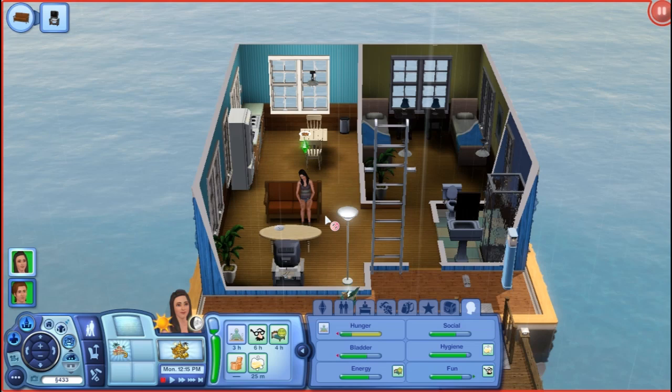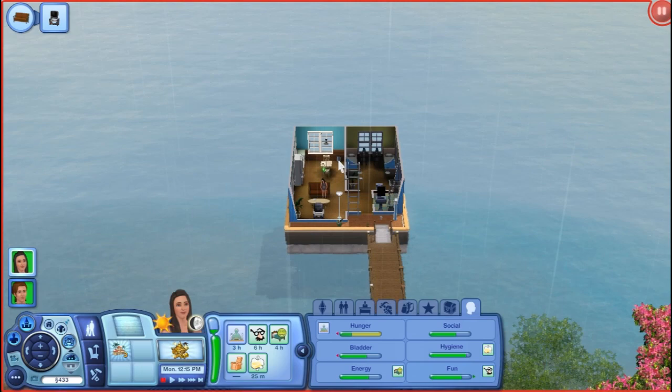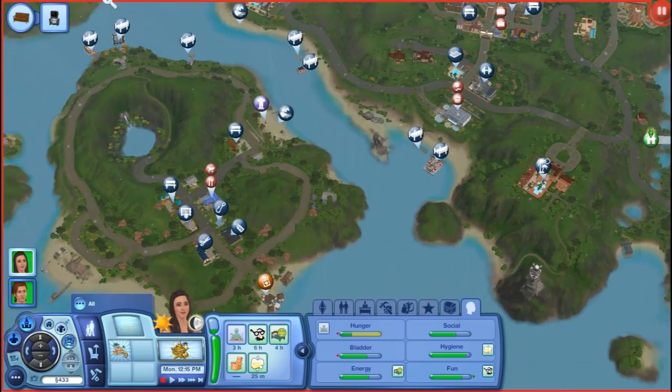Let me just pause this, I have some things to say. So in the last part, I know I was struggling to figure out how to do the resort and I couldn't find the beach stuff. But all I had to do was go to Island Paradise lessons under options, and read about it. So for scuba diving you have to go to the scuba diving ports — Port Plenty, Port Prosperous, or Port Popular — or just go to any of the diving ports, and that's where you can scuba dive.